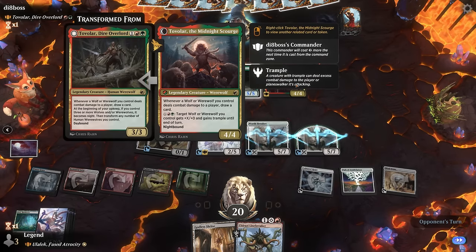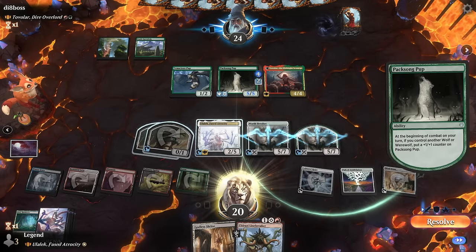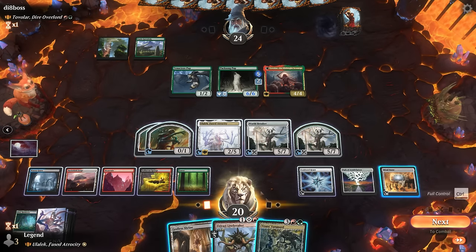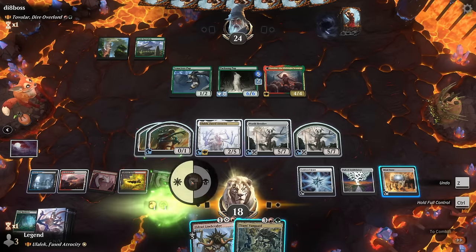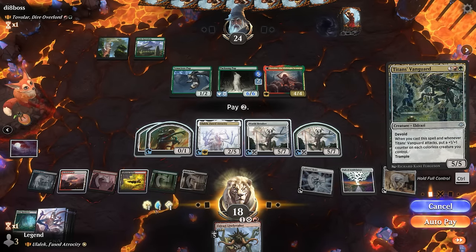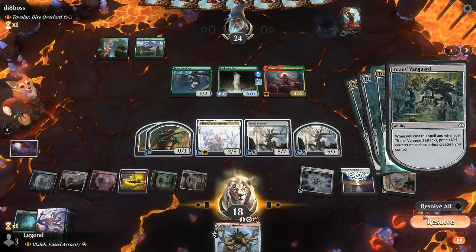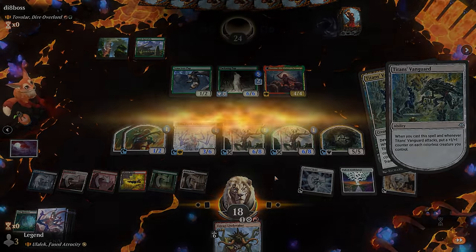It turns to night somehow — I guess just because they have enough wolves on the battlefield, not because we didn't cast any spells. Pack Song Pup triggers. We can set up a double block so the opponent passes. We've got a few options now, and copying the Vanguard's not bad. Once again tapping somewhat carefully, all the creatures grow, and that's good enough for a concession. On to the next one.